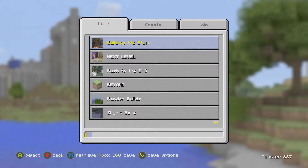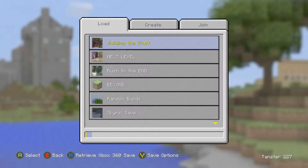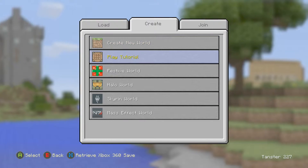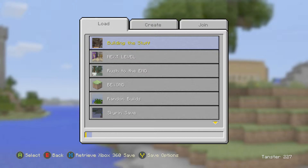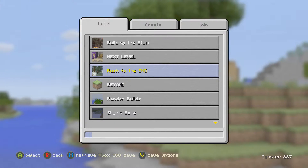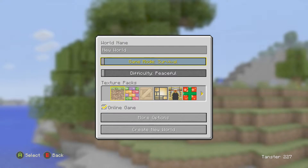So immediately off the start, you can see that the main menu has changed quite a bit. You have Load, you have Create, and you have Join. Over here you can create new worlds, over here is where you join worlds if you have friends, and over here is where you load up your current worlds. It brings a little bit of difference. So we're going to go ahead and create a new world.